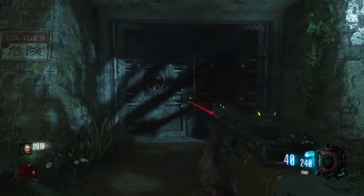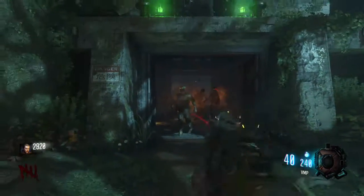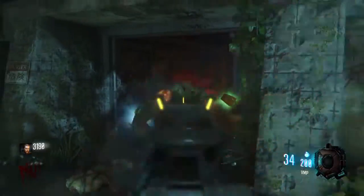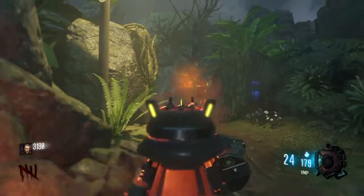Once you turn on both powers on either side of the map, that activates the door to enter the bunker for Zetsubo No Shima. You can then enter that bunker.